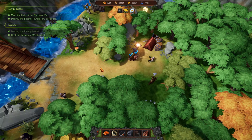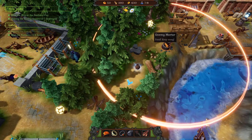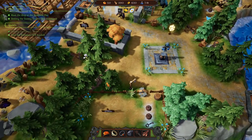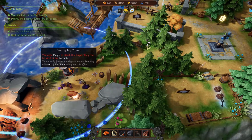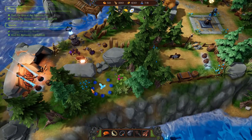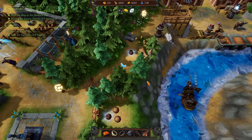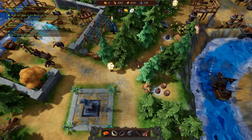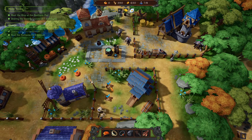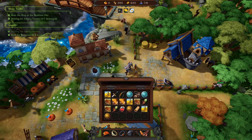Now we need to get that last mana crystal, which is just right there - it's being guarded. We can come over there. What is that? An icy tower - you need mages to attack this target, they can be hired at the barracks. There's another mana crystal there too. Let's knock this down. All our food's gone - we need to keep remembering to pick up food because if we don't pick it, it doesn't regrow.